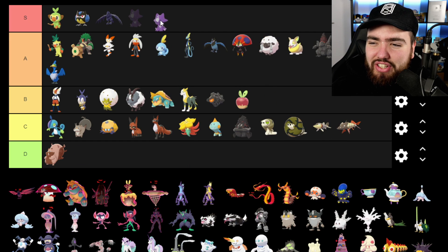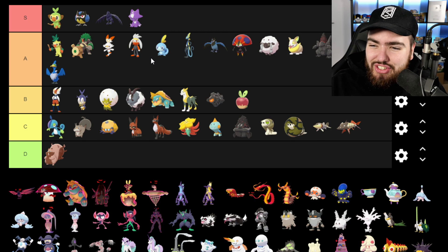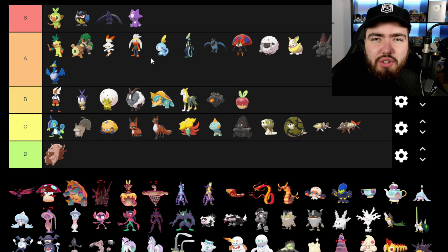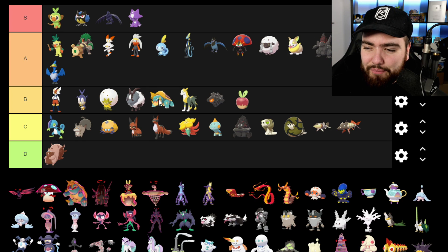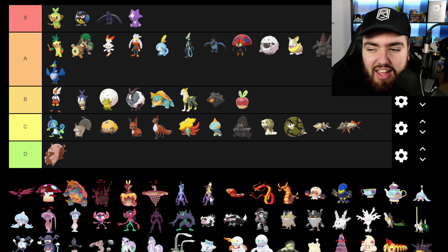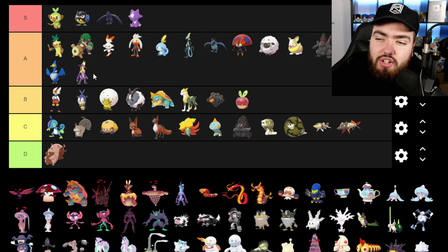Toxel is going into S tier — this thing is so cute. When I saw it use its moves the animation looked awesome, so Toxel is definitely S tier. Toxtricity is going into A — I do like it and enjoy playing with it, and it has an awesome ability, but compared to Toxel it's not quite God tier. The other form of Toxtricity I haven't used yet, but I feel similarly about it — I do like it, and I like this form here more, but I don't dislike the other form enough to put it in B.